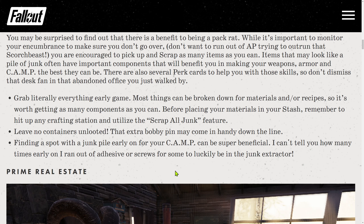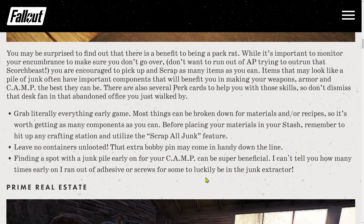Grab literally everything early game — most things can be broken down for materials and recipes, so it's worth getting as many components as you can. Before placing your materials in your stash, remember to hit up any crafting station and use the Scrap Junk feature. Leave no containers unlooted — that extra bobby pin may come in handy. Finding a spot with a junk resource node early on for your camp can be super beneficial. So the tip is: loot everything.